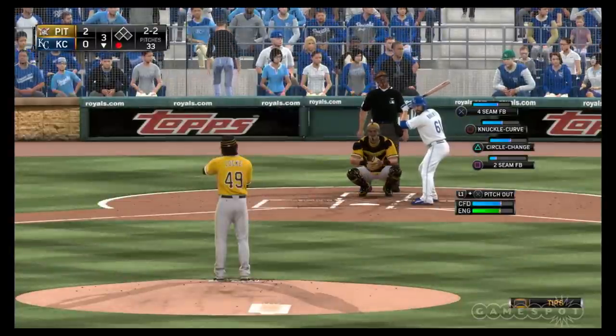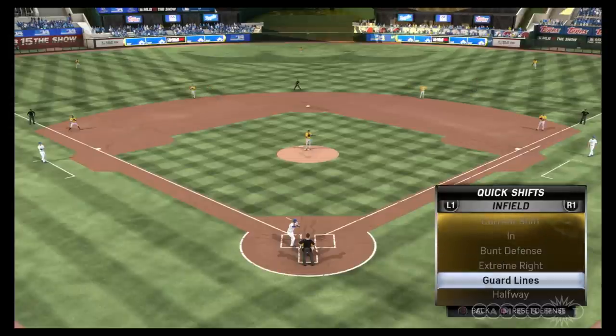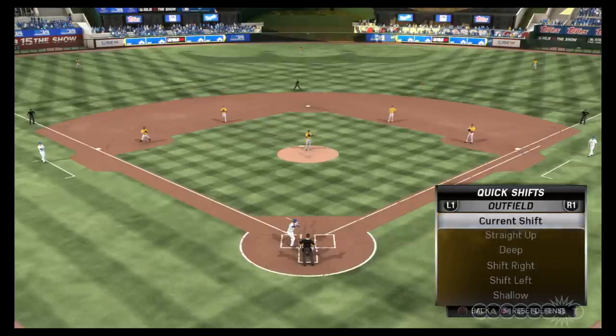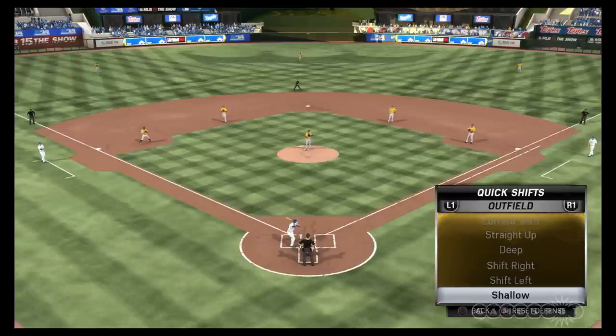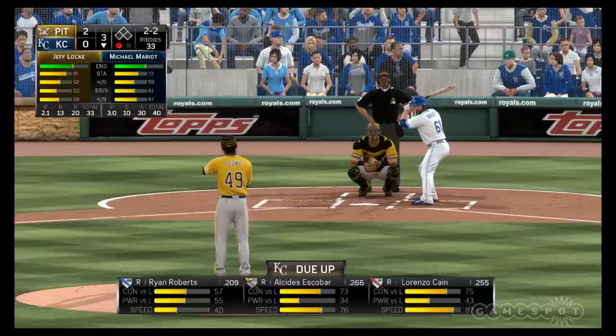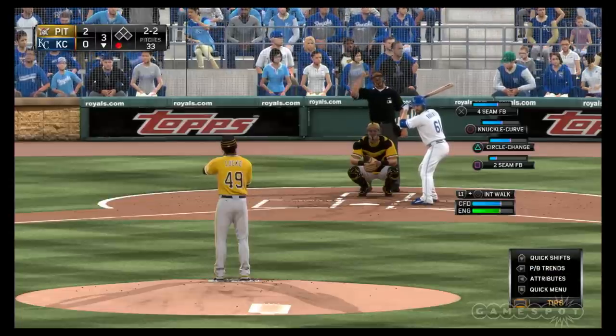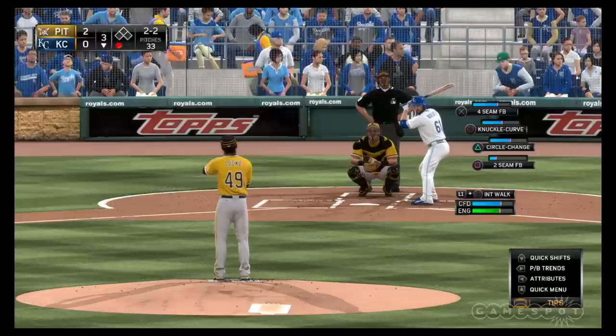Bring up the defensive quick shifts — down on the D-pad. This is the one I designed and created — it's called quick shifts. You used to have to pause the game and go into defensive shifts. Now if a guy is an extreme pull hitter, you just tap down and select 'extreme right' right here in the quick shift menu. It's a much faster way to do defensive shifts. We've also added a way to see your pitcher's pitch count even when you're not pitching — hit left on the D-pad and you can always see the total pitch count and pitcher energy for both pitchers, even when the other guy isn't on the mound.